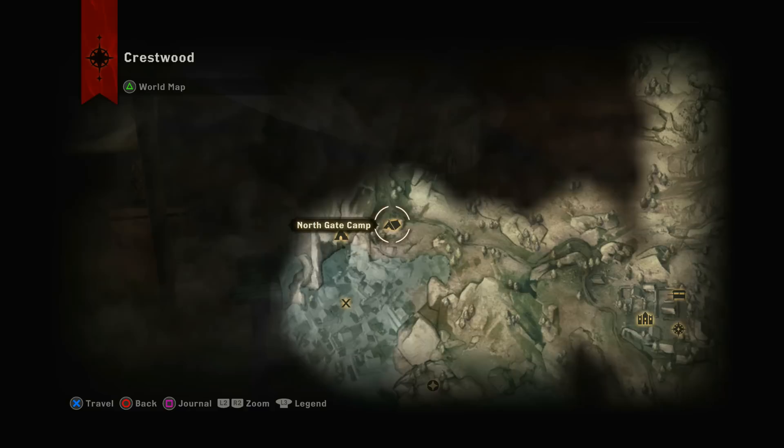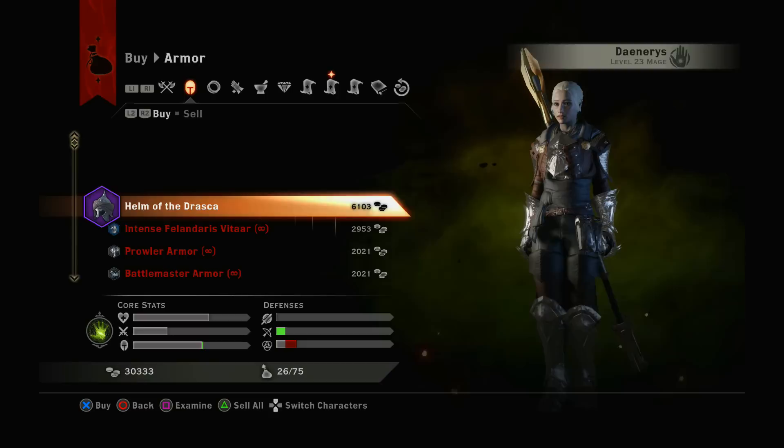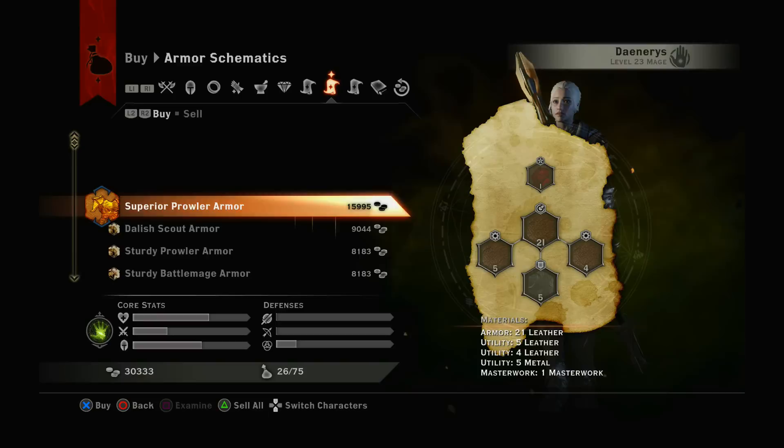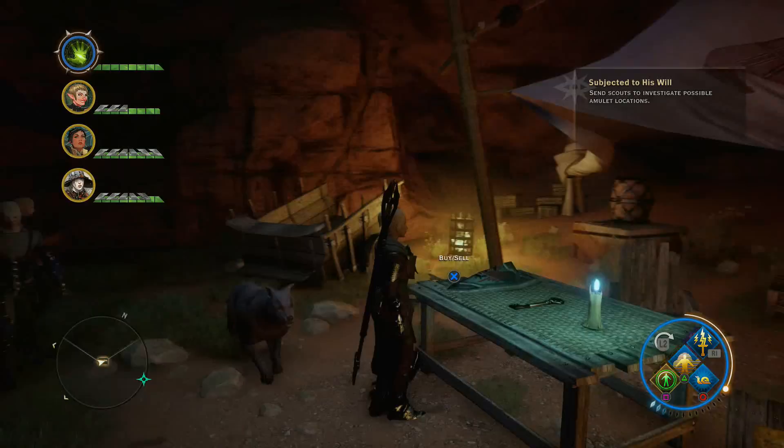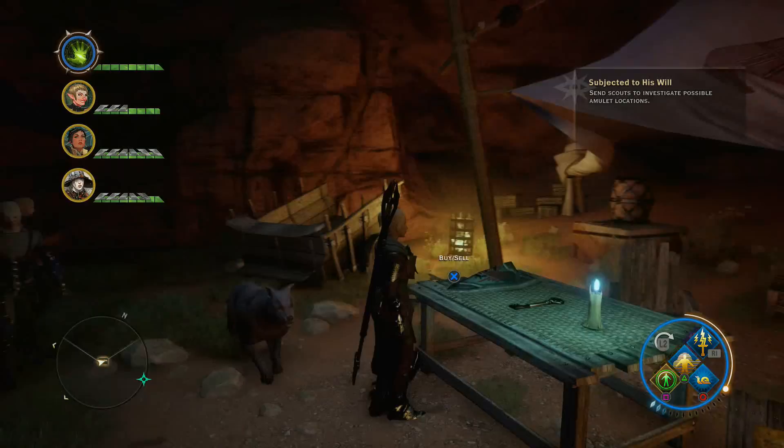We're going to reload it back up, come back, and check if he's selling what we're looking for. Let's go ahead and check again — yes, he is! You can tell by the star — he is selling the Superior Prowler Armor. Awesome, let's go ahead and buy that. That's how it works.